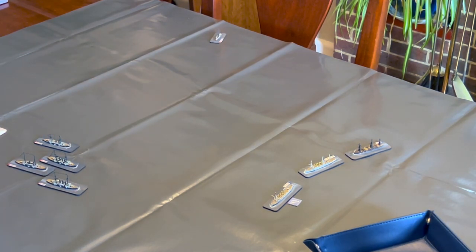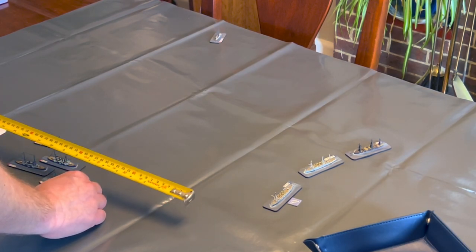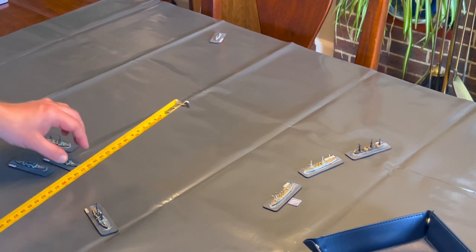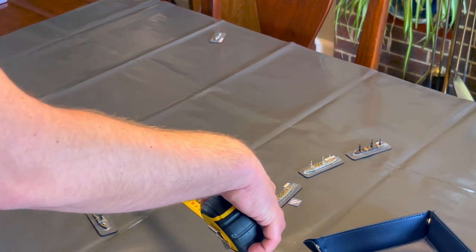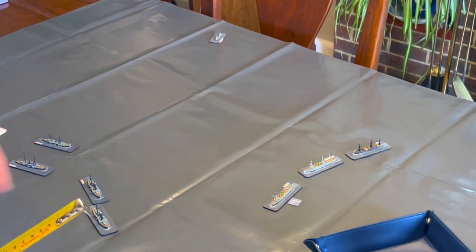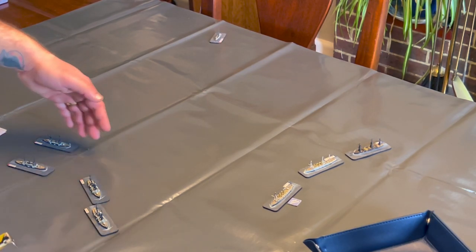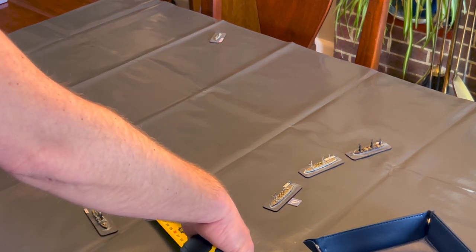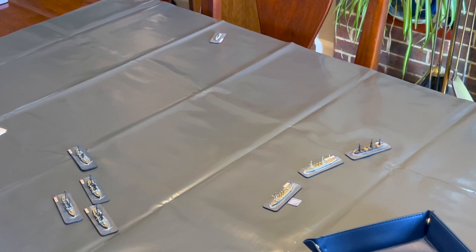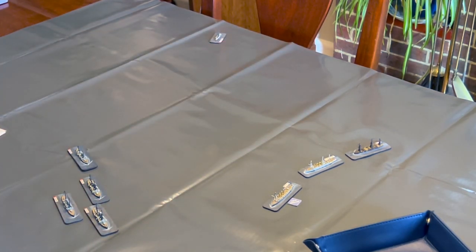The Japanese first division moves. None of them have taken engine damage, so they all move at full speed — 4,000 yards — rotating and moving 4 inches. There's a rule that if you move less than 1,000 yards in a turn you're considered slow, giving other ships a bonus to hit you. The Azuma manoeuvres so that next turn it can accelerate to the front of the line and get a good firing arc. These two ships need to move at different speeds to properly present their broadsides to the Russian fleet.